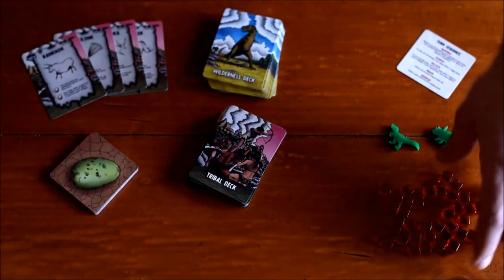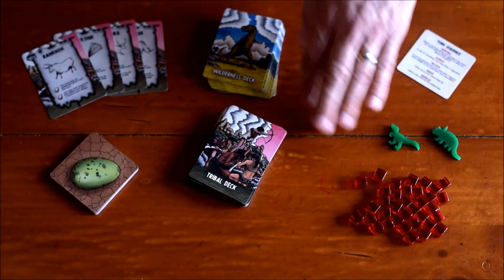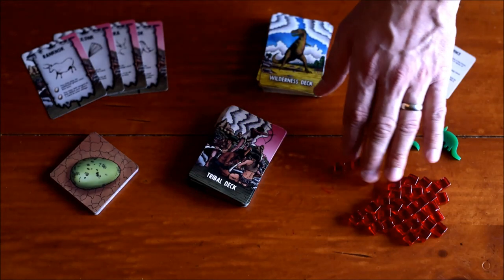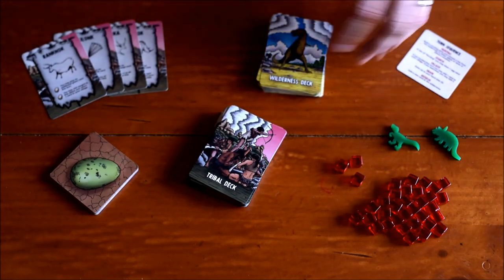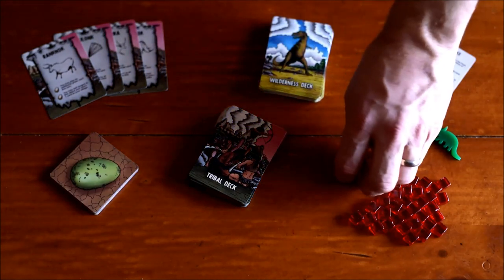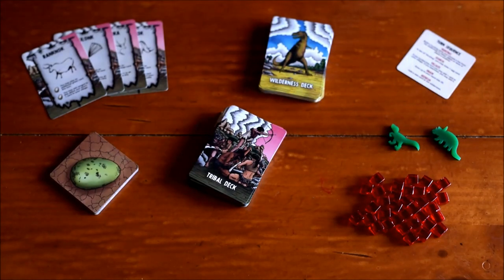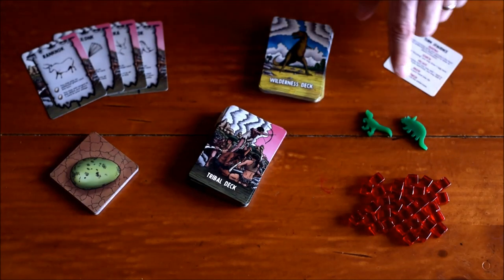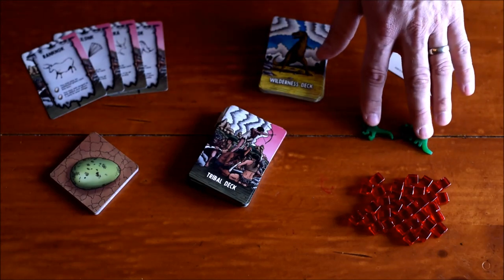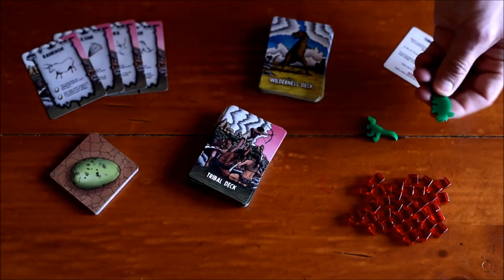You also have rage tokens. These are used on certain locations and placed on cards — certain enemies in the wilderness deck require you to place these cubes on them, which increases the target number you have to reach in order to defeat them. Some are based on how many players are in the game, which equalizes the difficulty. Lastly, there are cool custom-cut dinosaur tokens — a Triceratops and a Velociraptor — and a start player takes one as the start player token.